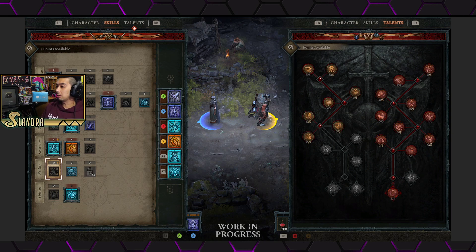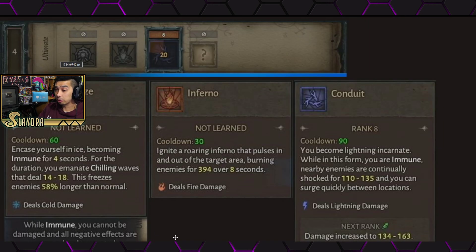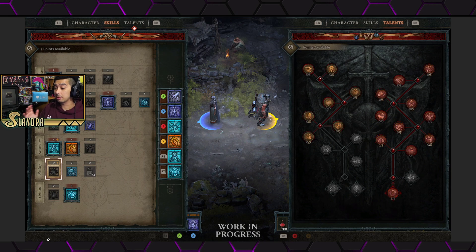They're supporting controller support, which can apply to PC as well since you can plug in a controller. If you play multiplayer on console, both players will have their own separate menu screen, so you don't have to wait for one player to equip everything before opening your own inventory. Also, previously the Sorceress had three ultimates plus an unknown slot, but that extra slot has now been removed — they may be reducing the number of ultimates.